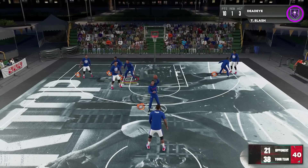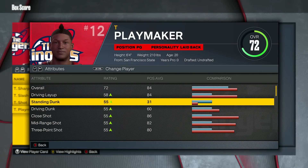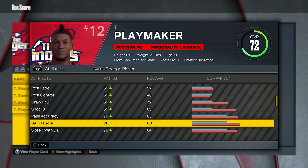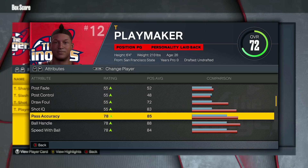Next up we have playmaker and slasher popping up at the same time. For playmaker, you're going to be getting driving layup as well — driving layup seems to be something a lot of people will generically have boosted. With the fact that you can time your layups this year and probably leave your layup meter on 100, it could be a decent boost. Pass accuracy, ball handle, and speed with ball are a very obvious trio right here — and a really good one. All three of these ratings are extremely important and extremely nice to have boosted.